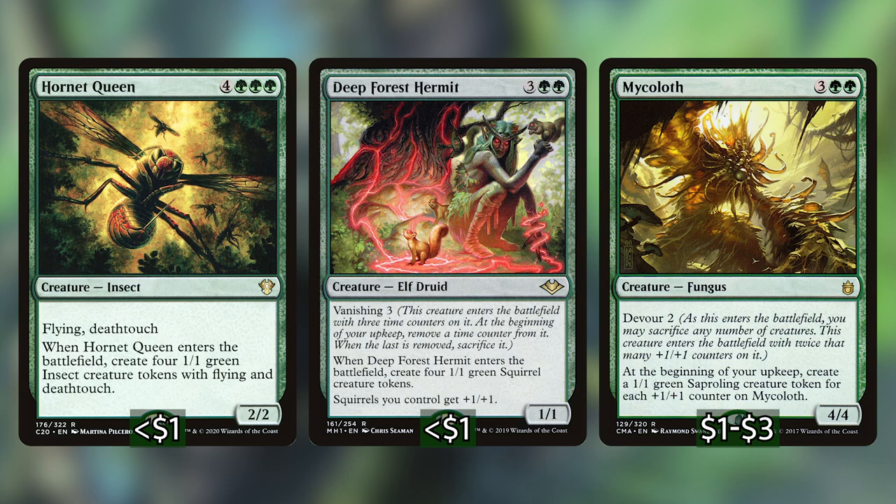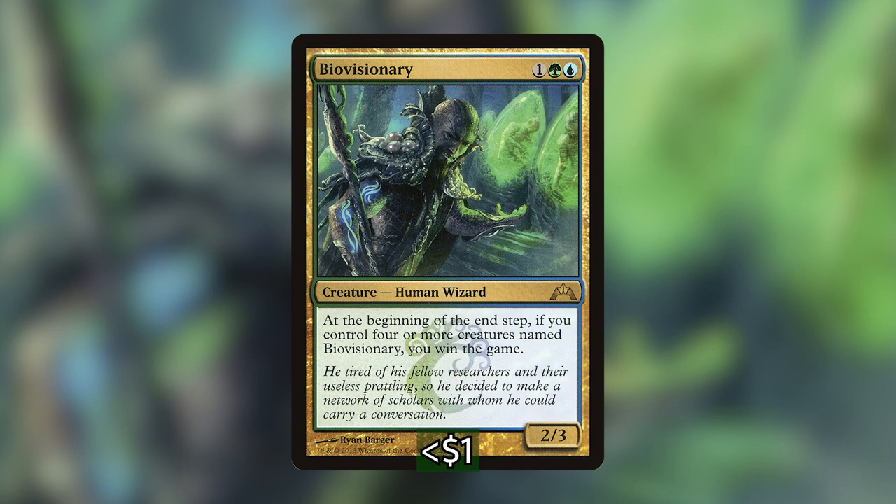The first leg up is that it can play Avenger of Zendikar and other green creatures that make a lot of tokens when they enter the battlefield. Avenger is obviously a big win con in a lot of green creature-based decks, and with Esix we can copy the original Avenger of Zendikar to get an absolutely absurd amount of plant tokens, which will only get exponentially bigger because of the number of Avengers we have any time we play a land.